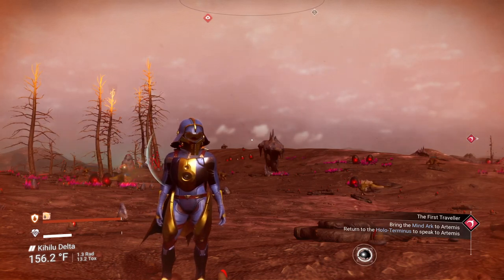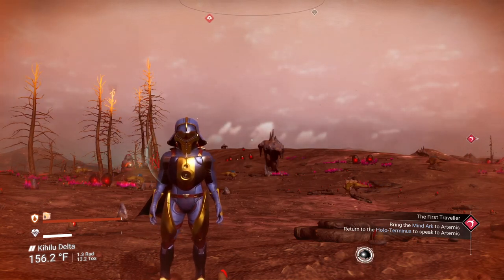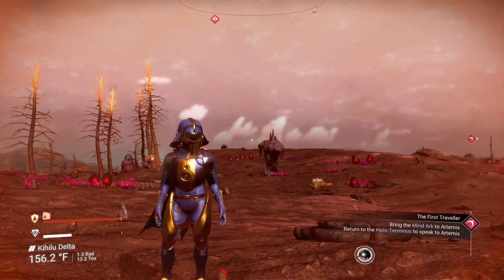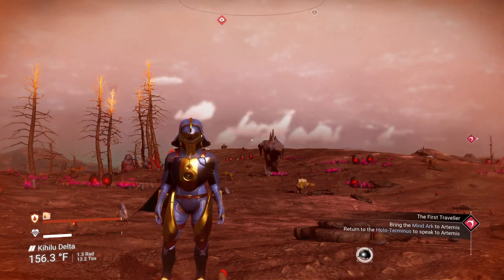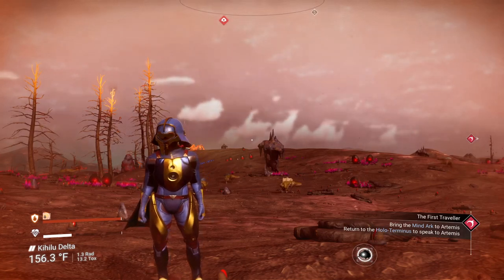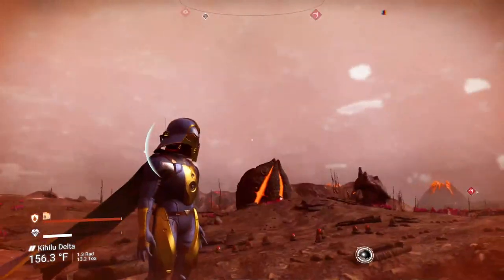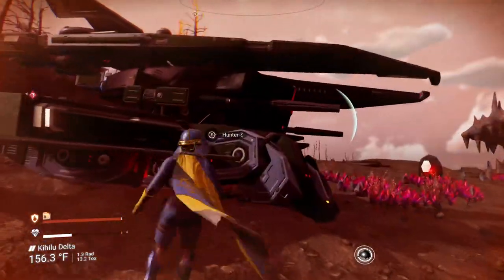We are pretty much progressing along the Artemis storyline in case you missed the last episode. Artemis is no longer among us, and we are moving ahead to get a mind arc — as you can see at the bottom right corner — and return to the hollow terminus. So we're going to go ahead and get that done next. I just got to go find the hollow terminus and continue the storyline.